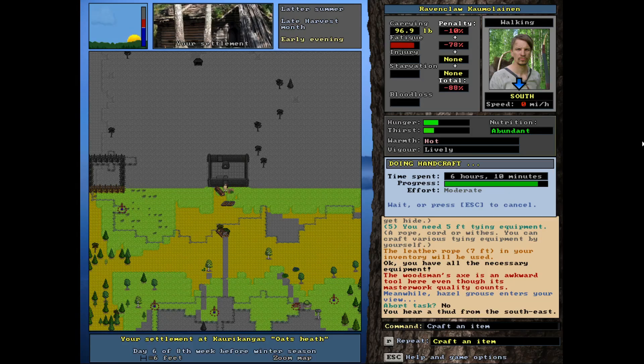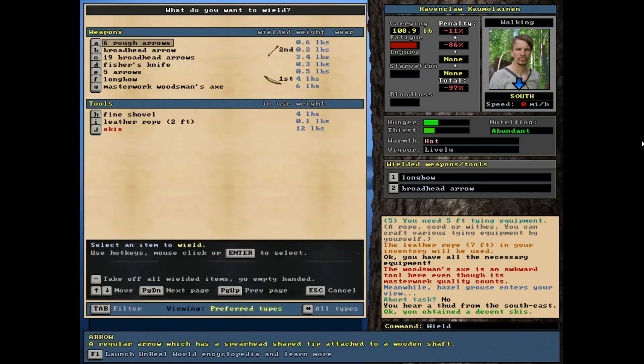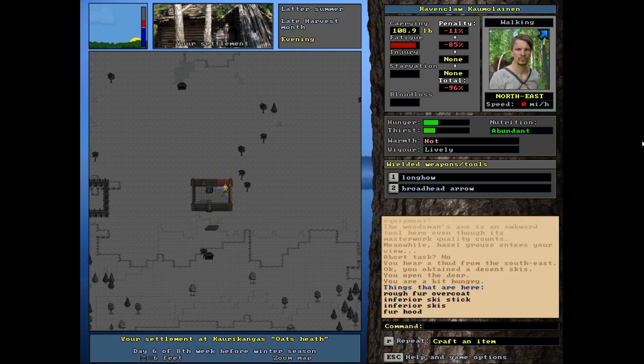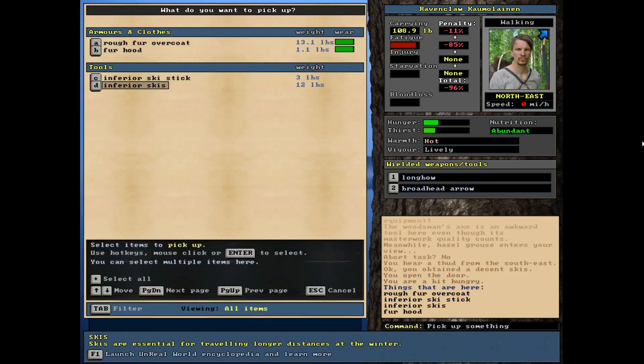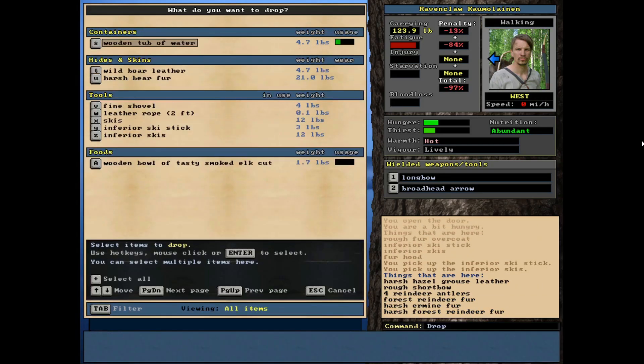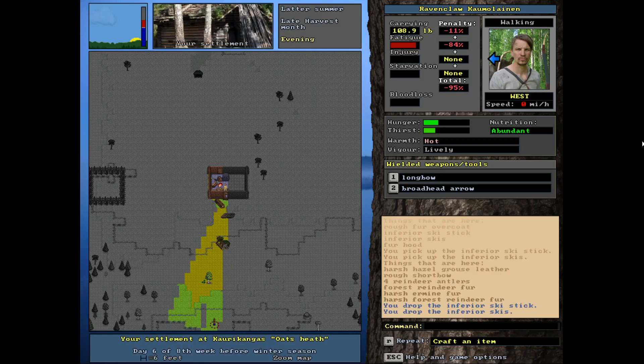Just getting prepared for winter is a good idea. I'm trying to make some better skis. We got decent skis — that's huge, because the ones we have now are inferior. I'm definitely looking for something better. What I'm going to do now is grab the inferior skis and the ski stick too — I'll make a better one of those — and move those to the trading pile. I'll try to trade them away; somebody will probably want them.